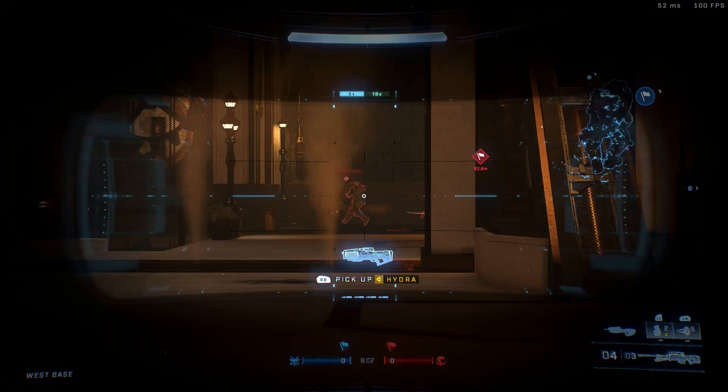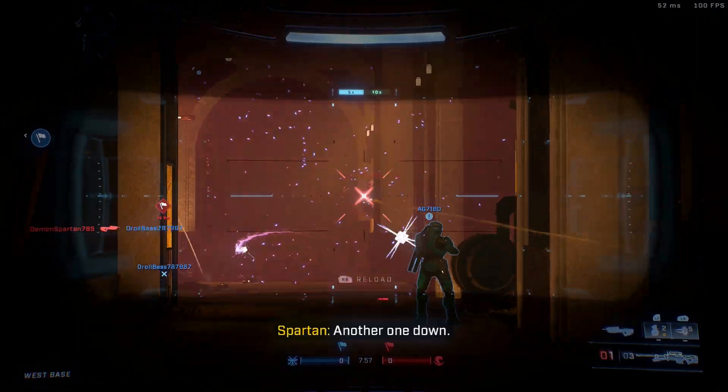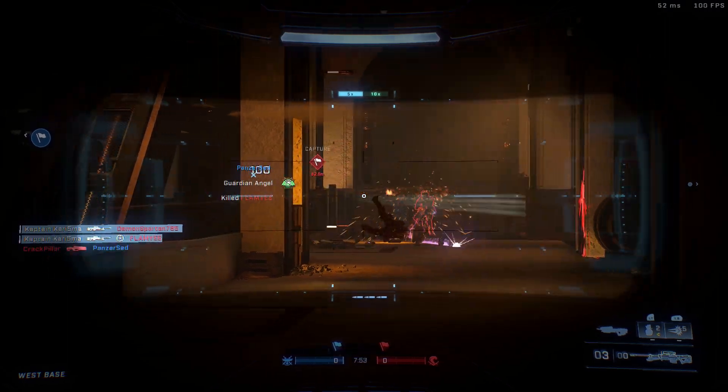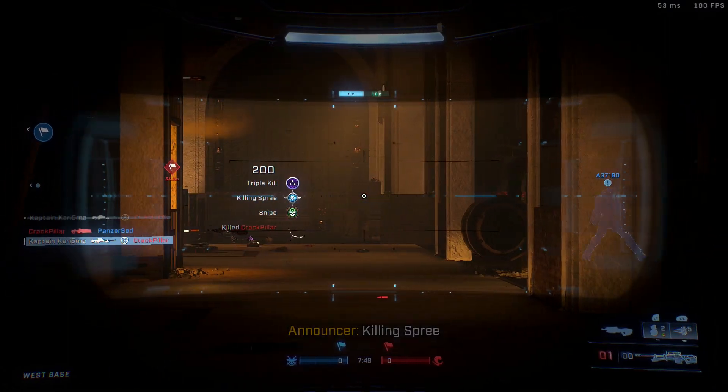There is one thing that Halo 5's Husky Raid had that Halo Infinite is missing, and that is weapon variants. For some reason the game doesn't give you the campaign variants of the weapons, which would make it so much more fun to play. I really hope this is updated and added in the future.